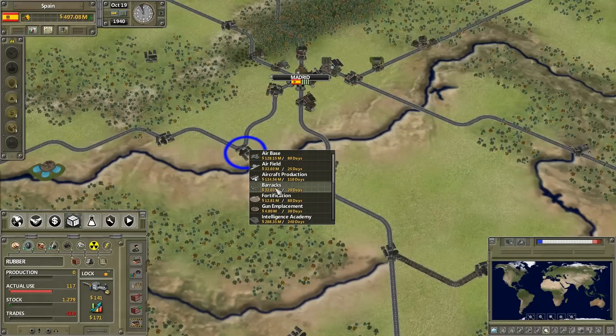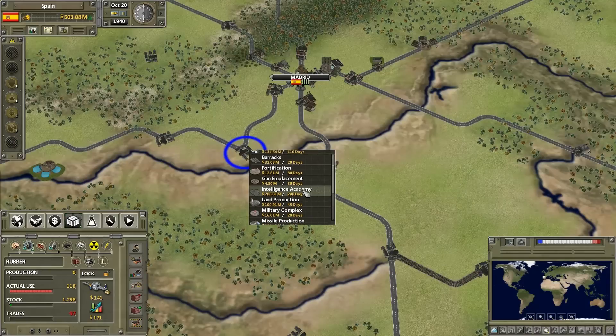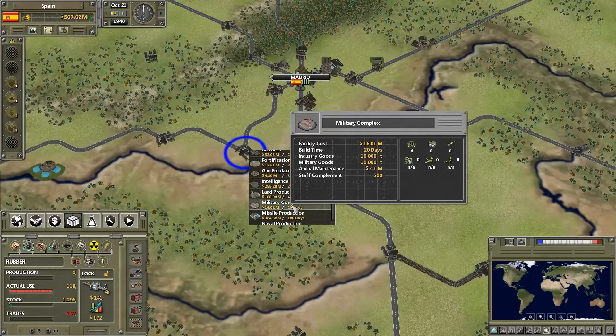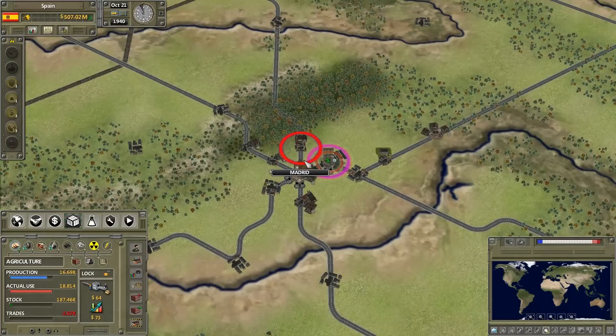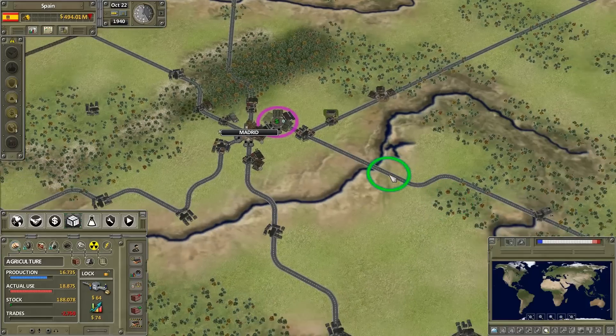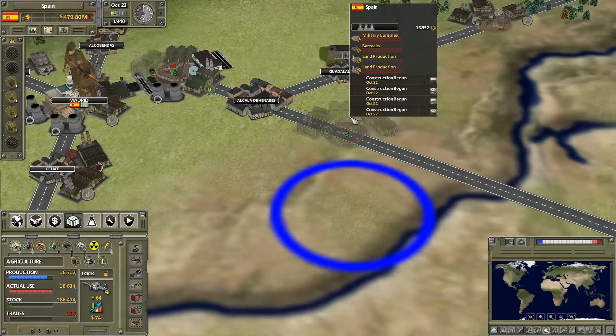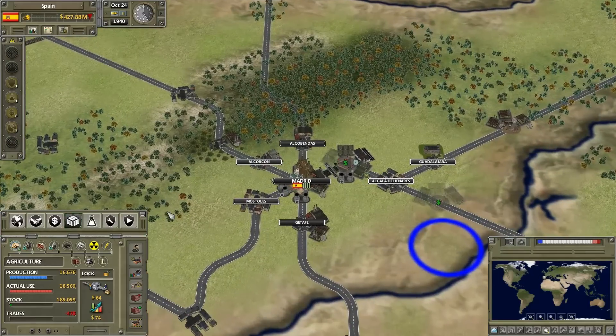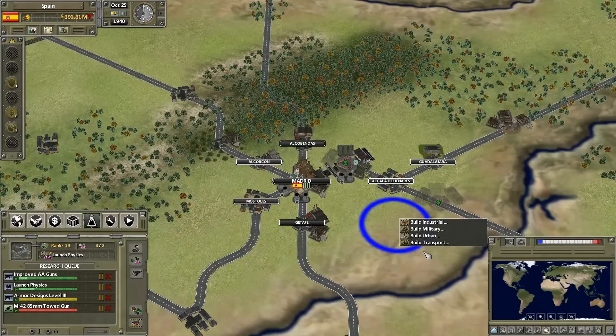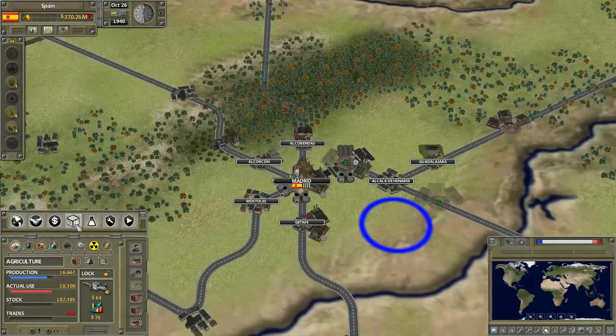Military complex — land production is what I want. I want a little bit of extra land production to compete with these other big countries as far as military goes if I'm going to take them on. Let's take a look at research — we should actually build a research center, something I've been toying around with. Or maybe let's look at military goods first. I'm so easily distracted in this game.